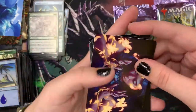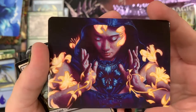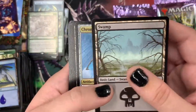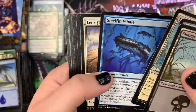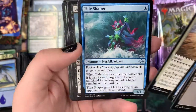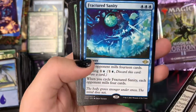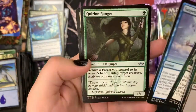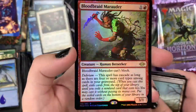We have our art card — that is absolutely stunning. That is Blossoming Calm by Michael C. Hayes. Beautiful stuff. Then we have a Swamp for our land, a Chrome Courier, Razortide Bridge, Steelfin Whale. We have a Lens Flare for JJ Abrams again. Tide Shaper, Break the Ice, Fractured Sanity. And we've got a Suspend. We have a Quirion Ranger, an Old Style Prismatic Ending, and a Foil Bloodbraid Marauder.